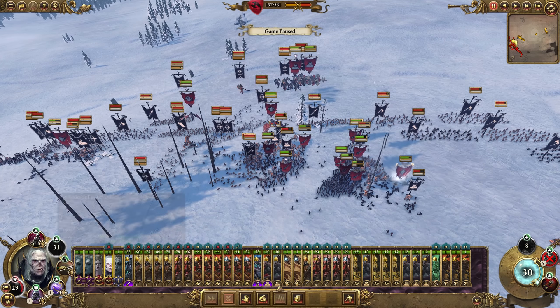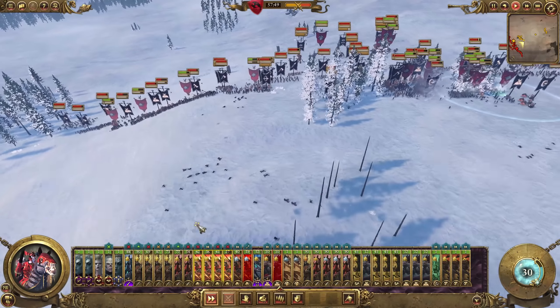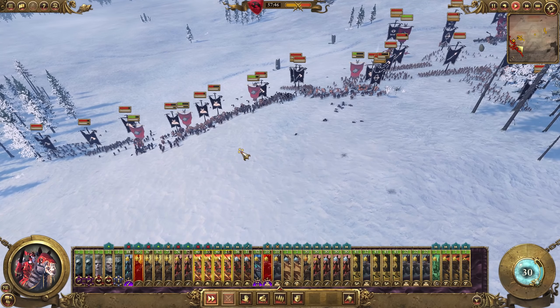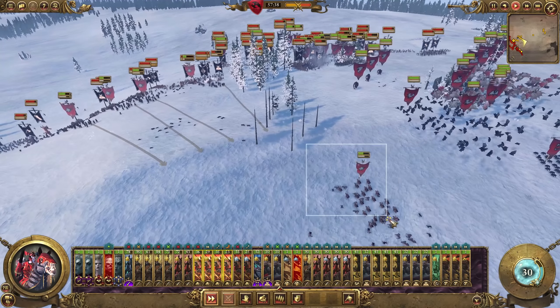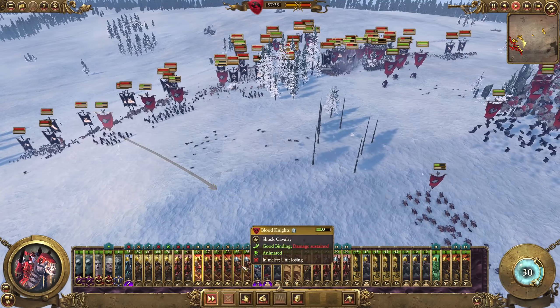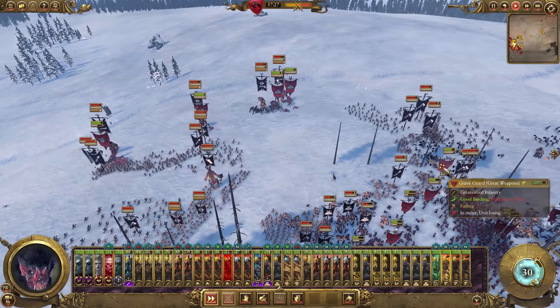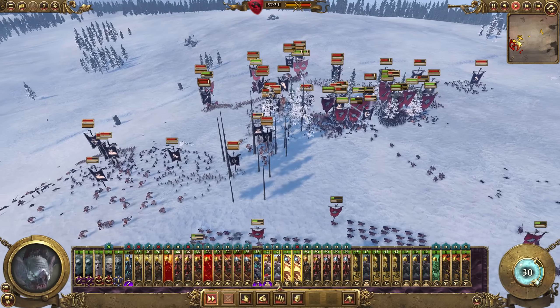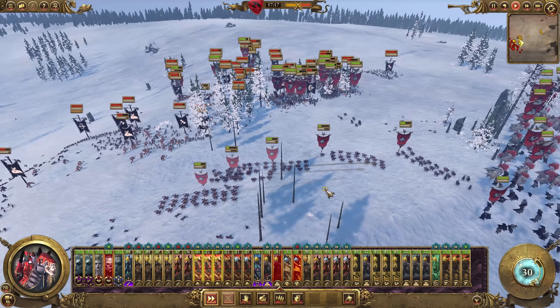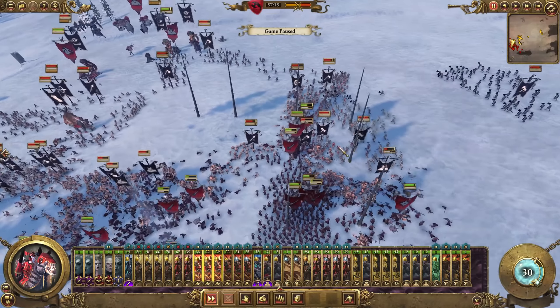Maybe we just need to employ the tactic of bunching all of our forces up. I'm hoping that they engage us sooner than later. Let's have these lot take off. Those Cygors are still firing — we've got a Terrorgeist up his ass. I've got all these flying units just hanging back because I want to swarm into one of these melees at some point. I'm really not enjoying this battle as you can probably tell.